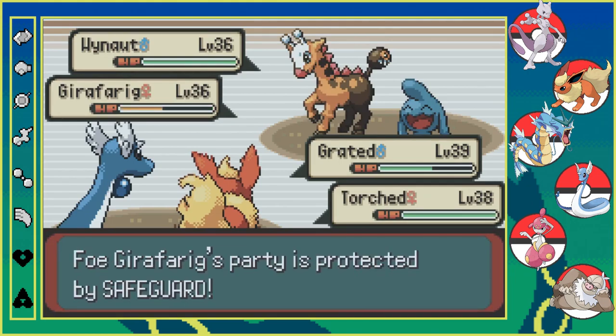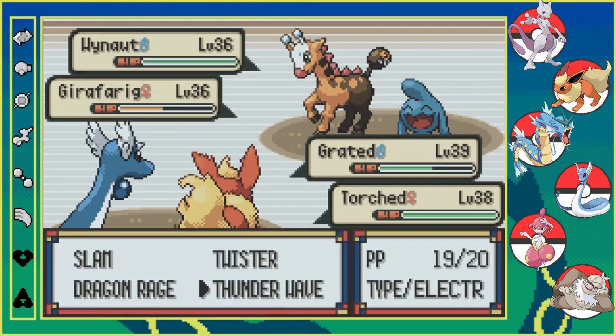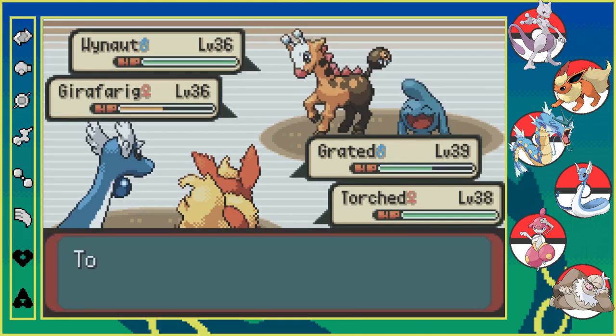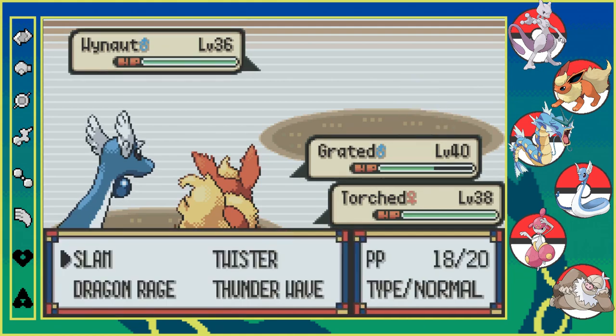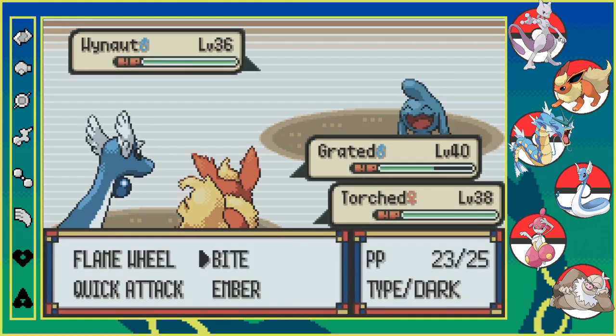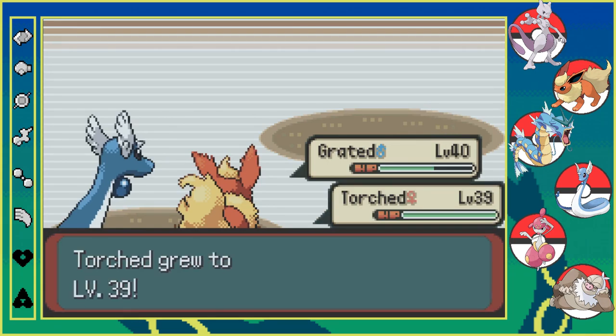Okay, so now just use Slam, and hope he doesn't go for a counter on you. He just went for a mirror coat, so hopefully he doesn't go for a counter. Wait — Graded's up to level 40, so that means I can use... oh, he used Counter this time, okay. Slam and Bite. Somebody's dying. Oh no. Thank god we're both faster. Oh my god, I panicked a little there. I definitely panicked a little.